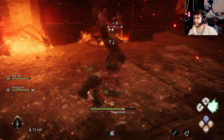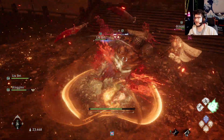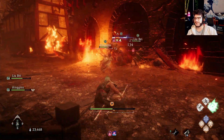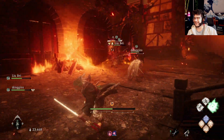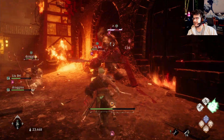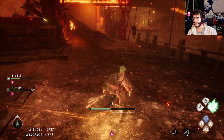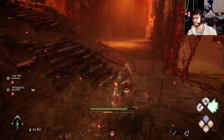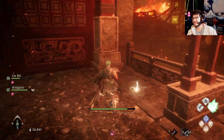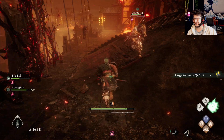At 30 water, your parries become 80 percent — that's the total parry stat at that point, meaning it's 20 percent easier to trigger a parry when you're at 30 water, which is crazy. It's like using the deflection shield in God of War.